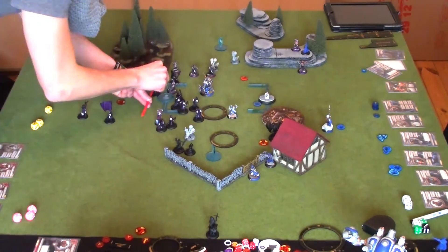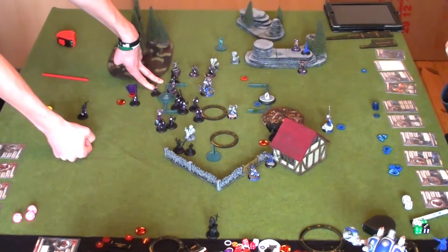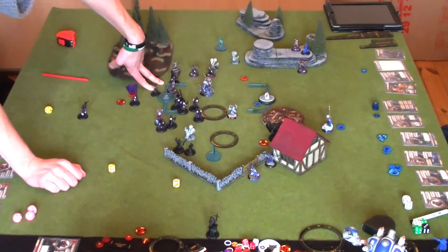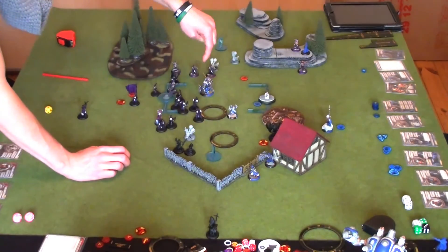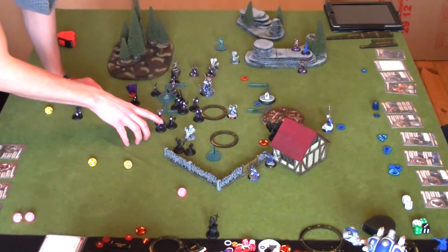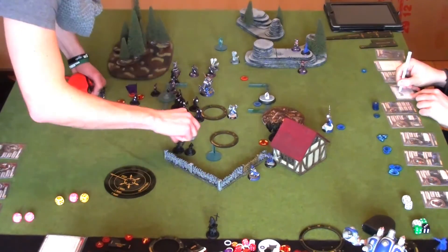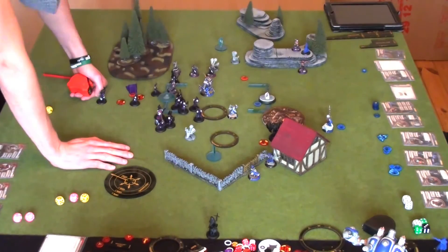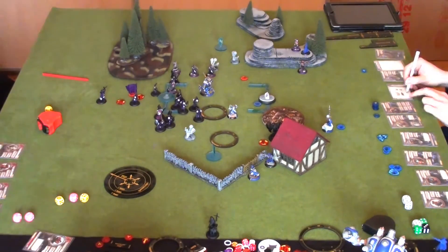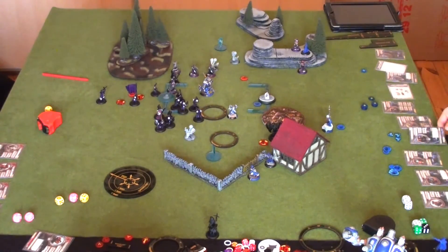Neither player is really playing for objectives — they're just countering each other. With the Stormwall gone, Cygnar is totally on the back foot. The game was likely decided in the second turn, and certainly is now. Haley is essentially Ramboing for the last three turns after the Stormwall goes down.